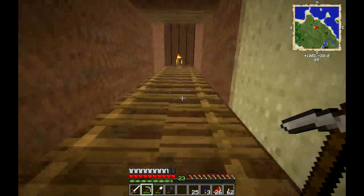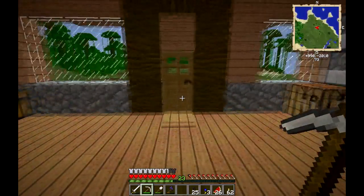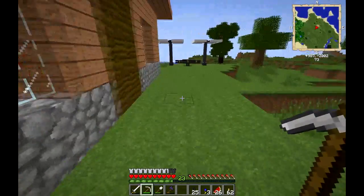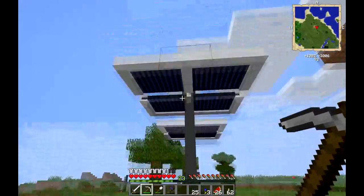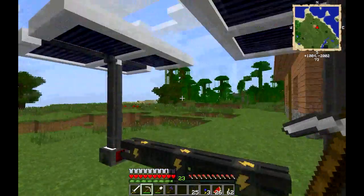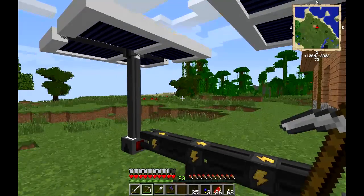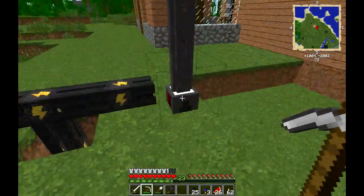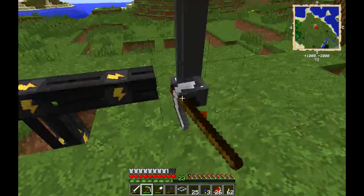Since we're going out to the desert to set up this quarry, we're going to take those solar generators with us. Something else I was experimenting with was the solar stuff, and I found that not all the recipes are showing up in my NEI, so I got onto the wiki and found out I could make solar arrays. With the eight that I had made in the last episode I was able to make two solar arrays, and we're going to take those with us.